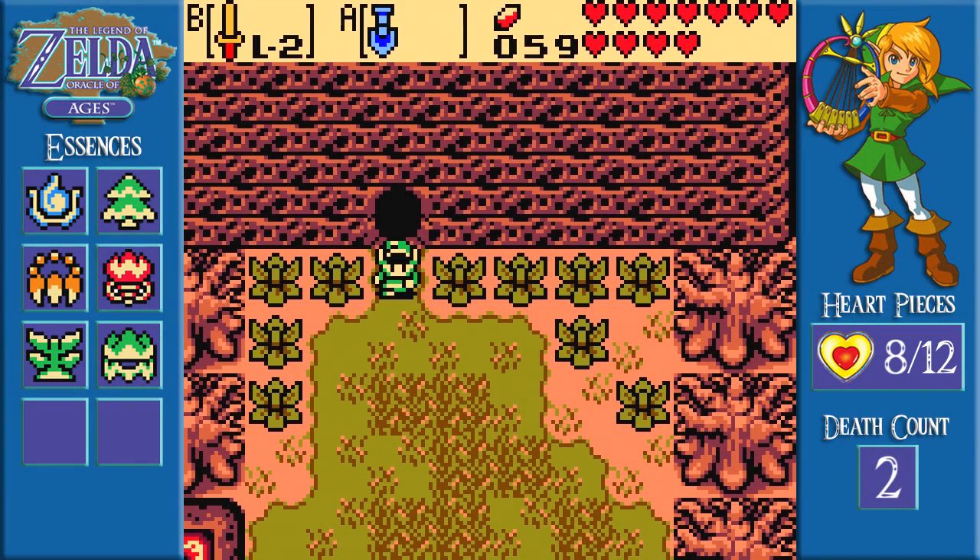Hello, and welcome back to The Legend of Zelda Oracle of Ages. I'm Mr. Viperfang, and last time we got ourselves a level 2 sword! Now we can shoot lasers out of our sword if we're at full health, or a little less if we have one of the special rings equipped.